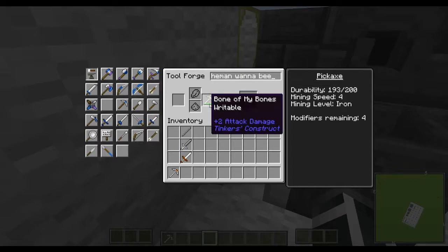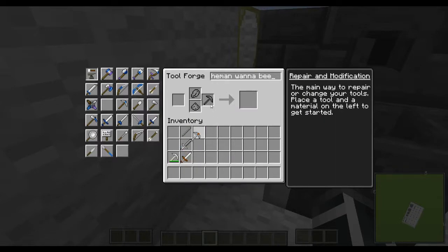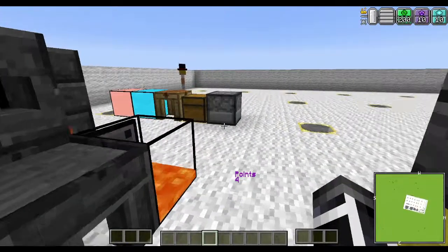A pickaxe — the old boom pickaxe has iron so it would only be able to break iron and it only had 200 durability, I used it a little bit. Versus the new iron pickaxe which now can go to redstone, has 324 durability, and its mining level is six — the other one was four. But it doesn't have a modifier on it, so that's pretty much the basis of it all.